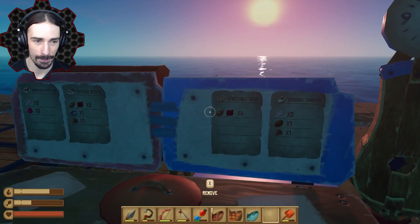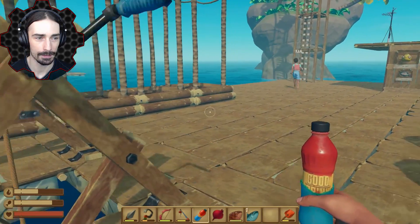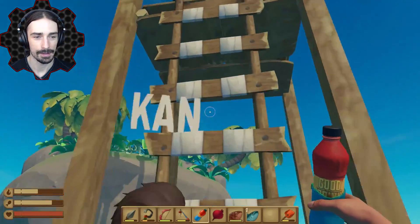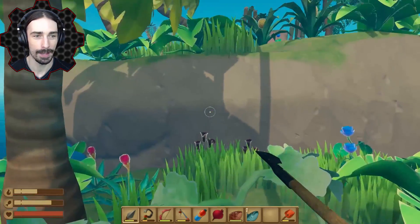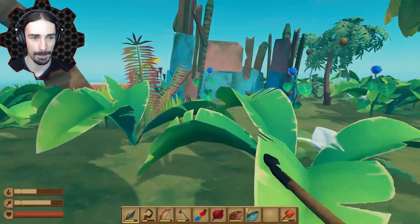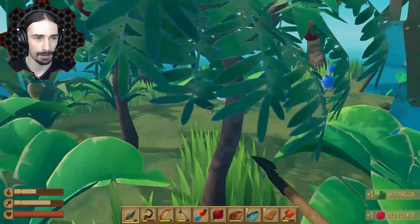We got some vegetable soup - easy recipe, just beets and potatoes. Drop anchor - we've found something. There's a new area to explore. We jump off and find crates with lots of planks, a bit of scrap, and some watermelon, which we haven't seen in a while.